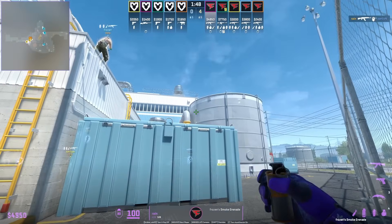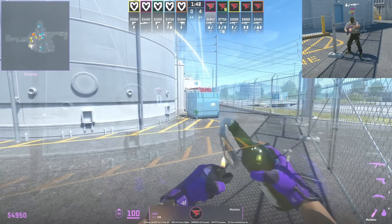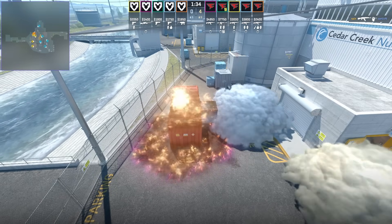After throwing the outside smoke that lands near main, Rain is going to throw this molotov for T red. What's interesting about this molotov is that it covers multiple angles and positions — it will cover Glaive behind red and even towards the left of red.